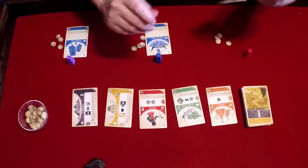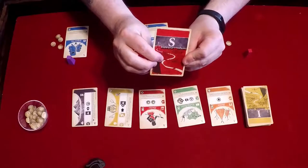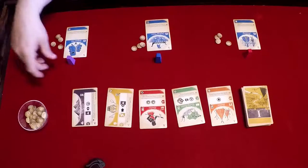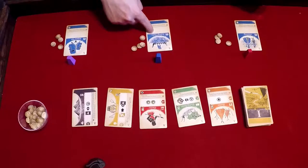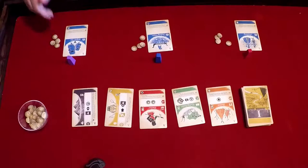Also, everybody gets a randomly dealt S card, which is a starting government. The first player has Aristocracy, Seafaring Traders, and a Religious Tribe. Each of these focuses on a different thing as you start out. Aristocracy starts off with a search for science. Seafaring Traders focus on trade, and the Religious Tribe is all about culture.